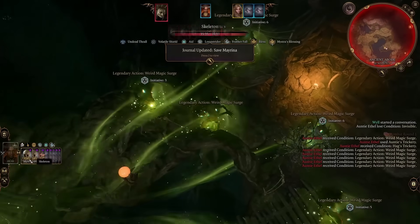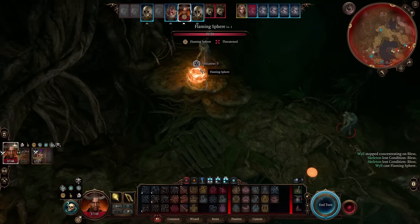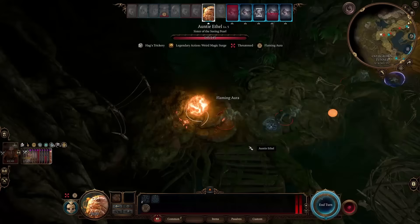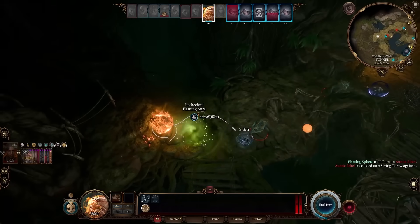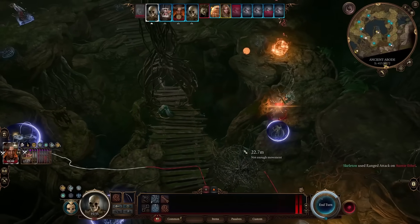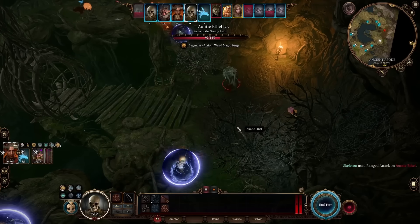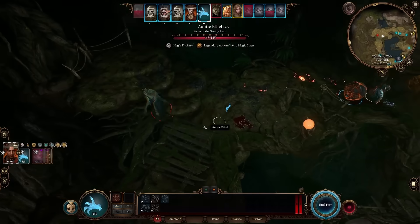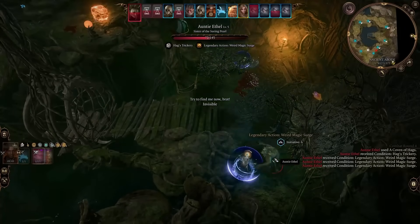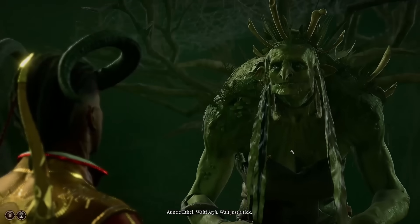Ethel has a legendary action that lets her spawn more copies of herself whenever a spell is cast in her presence. This range seems very small though, as we are free to cast Flaming Sphere here. Our skeletons, Shovel, and the fireball take out a few copies, as Shield protects us from the ray of sickness. With Ethel's copies dead, we lay into her with our skeletons, and she wastes a turn transforming into Mayrina, letting us do even more damage. At half HP she goes invisible, but we can easily find her and bring her down low enough to end the fight.